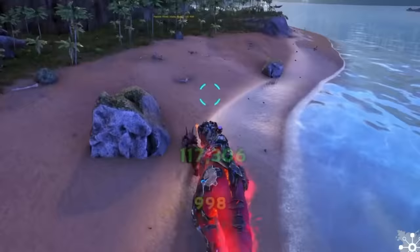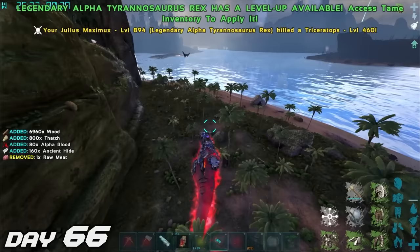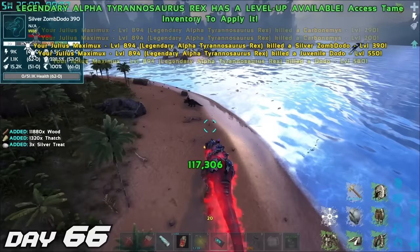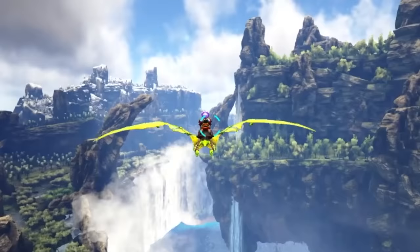I quickly put this tech saddle on Julius and went out to see what kind of damage we could do. 100,000 damage is pretty good, but we're still unleveled. Now with max levels — holy heck, 700,000 damage really takes us to a whole new level. Nothing can stop us now. Now that we have our very own legendary rex, I went back to hunt down the infamous green manticore. This time, thanks to the epic power of this legendary rex, we easily destroyed the green manticore.